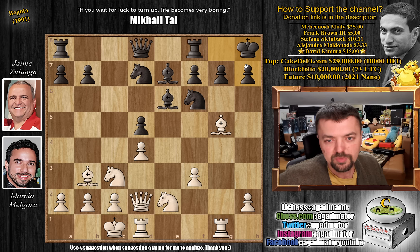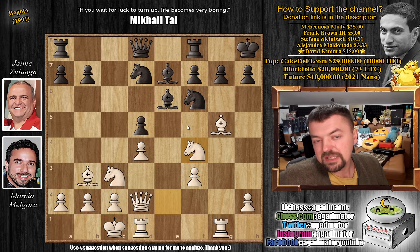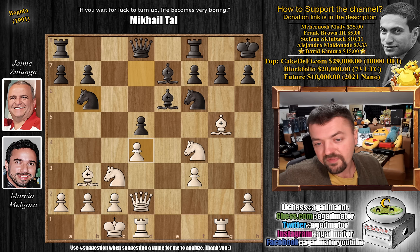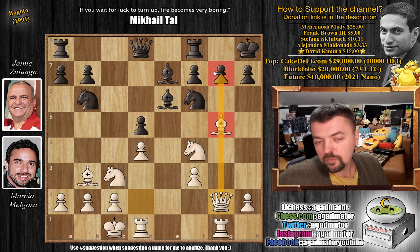Now comes knight to f4, just getting as many pieces as possible as close to the black king as possible. Knight to b6 — if black can play knight to c4, black will be very happy, but white just ignores that completely. Queen to g2. Now imagine if the bishop was gone — queen captures on g7 would be checkmate. So here we have rook to e8.